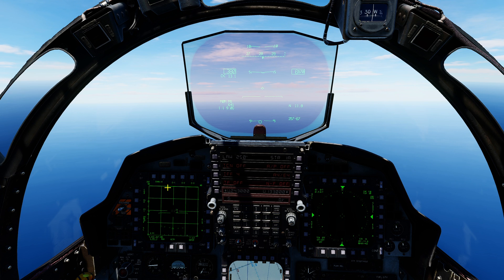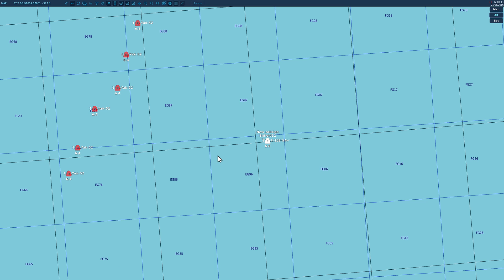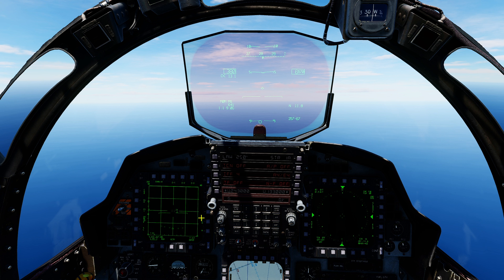In our basic search we've got several bandits on the nose. To show the feature off, I'm going to deliberately aim the antenna up — assign SOI to the air-to-air radar with castle left long, then aim the antenna up. Now I'm going to enter guns mode with the gun switch. The first thing you can see is that the antenna has been reset to its neutral position. That's the first change.